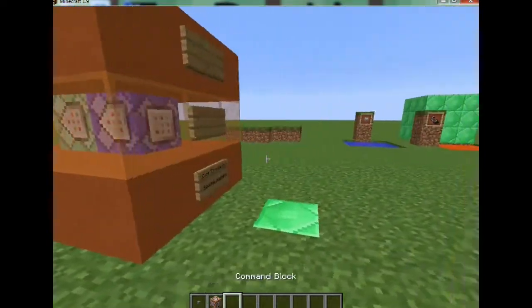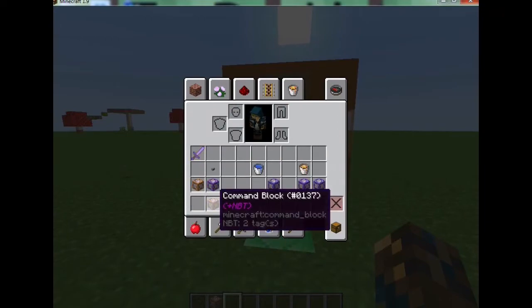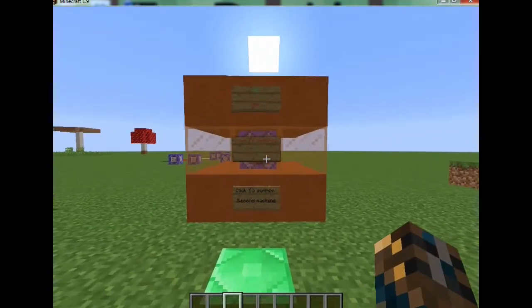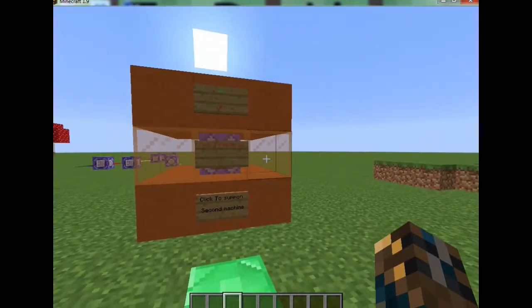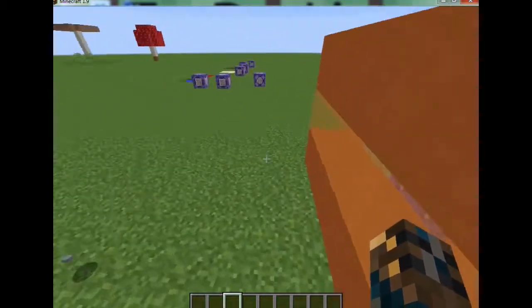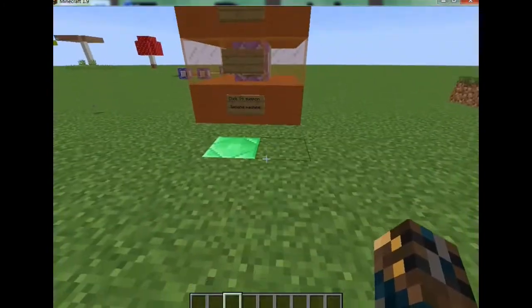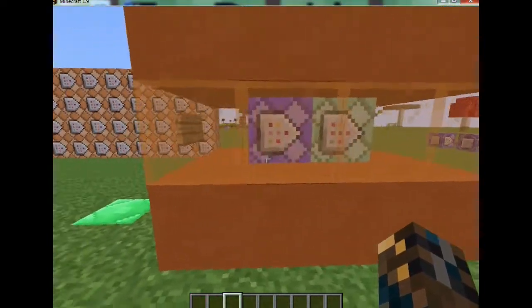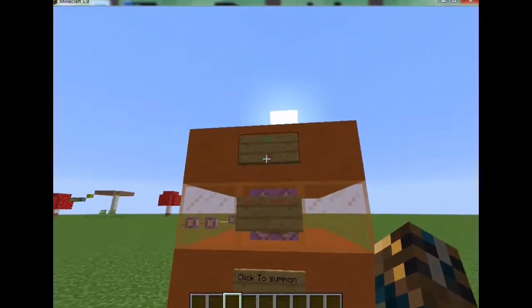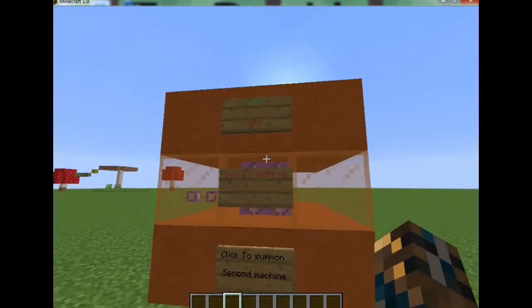This is a only-one command, like I said. However, there are actually two command machines — there's only one command but there's actually two machines. This one is the lava one, the helpful lava one. It has an on and off button — let's keep that on.